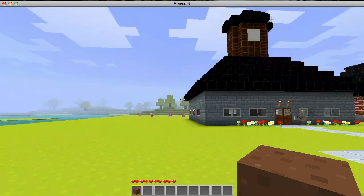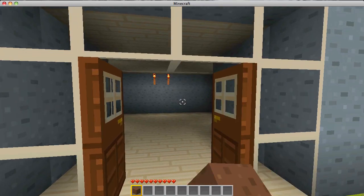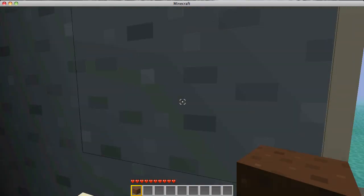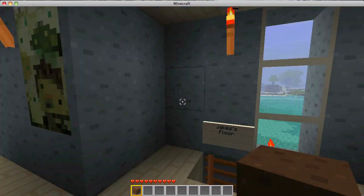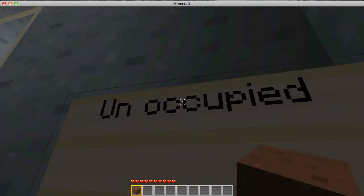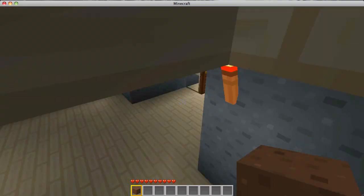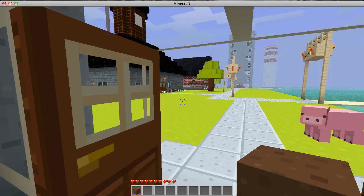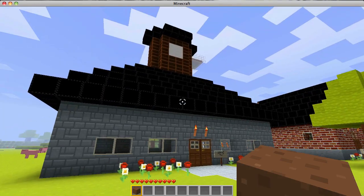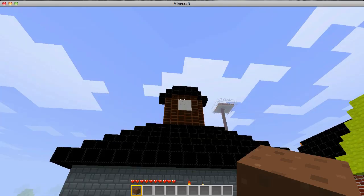Here is his little town that he built — well, I assume he built it, because most of them say Alex. Except for this one: Jake's floor. And then other people's floors, unoccupied. So this is kind of like an apartment complex. Simple but effective. My texture pack makes it look funny.